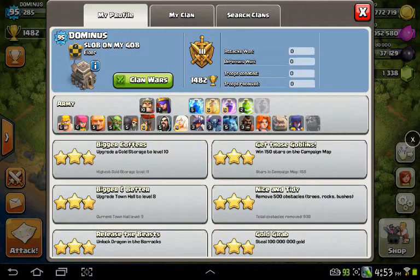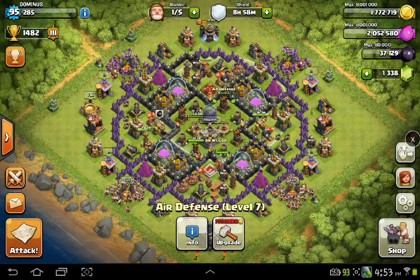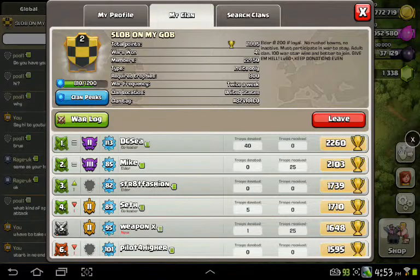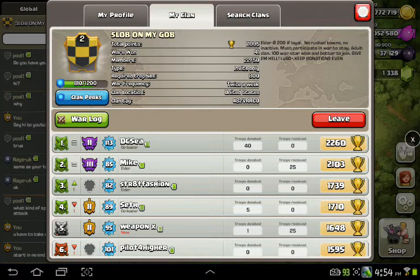I just want to go ahead and show you the clan we have — it's Slob on my Gob. It's a new season so you can't really see much yet, but we donate a lot and we're really active. I'm Dominus of Slob on my Gob. If you're interested in joining the clan, please come on down and check us out — we're an easy clan to get along with. Elder at 200 if loyal, we don't really like rushed towns but we'll take you if you're just a little rushed. You must participate in war to stay. We are an adult clan. Level 60 plus and keep your donations as even as possible. Again, Slob on my Gob — I'm Dominus, and with that YouTube, I'm out.